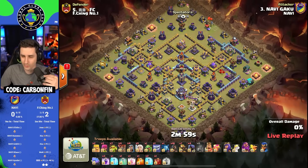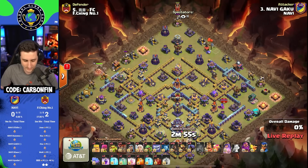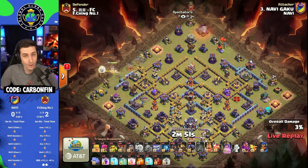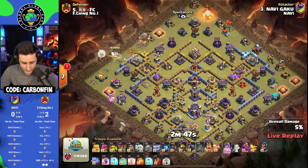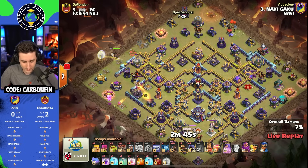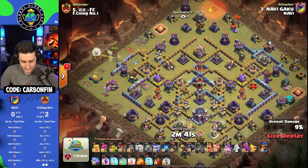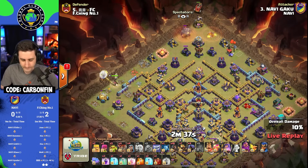Gaku's got himself the Recall Twin Hogs, with the Flame Flinger to the top side. Queen to the left dropping all the healers, and with that Queen going to charge in, grab a Bomb Tower, and continue the Baby Dragon to the left.